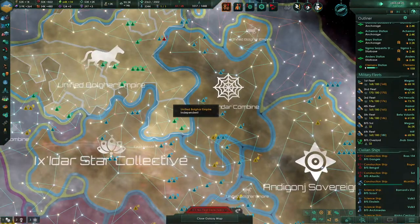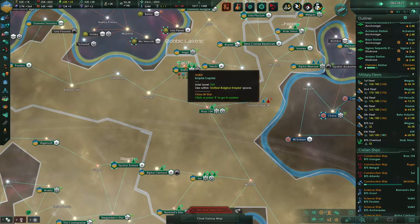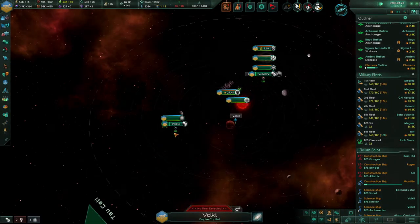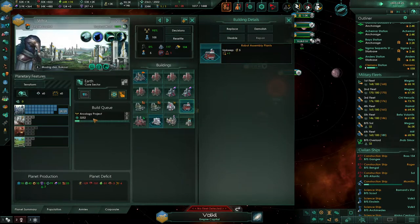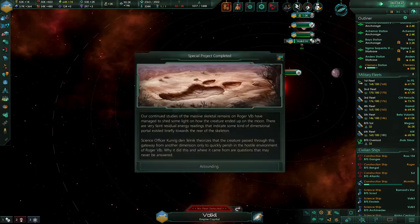The other thing that we are doing is we are beginning to build an ecumenopolis on Volkia. It'll take a little while.